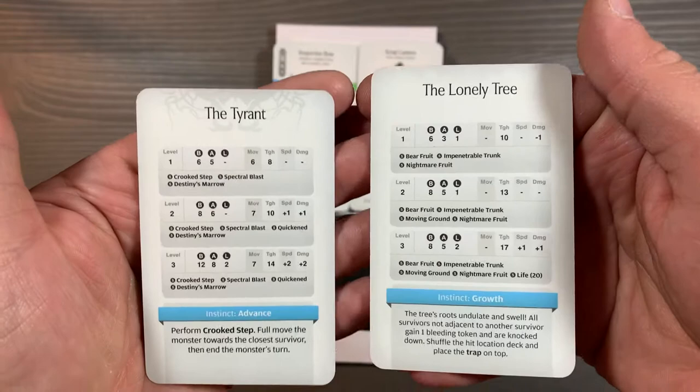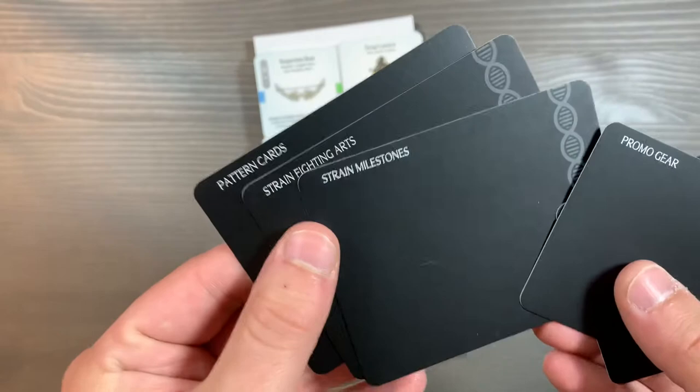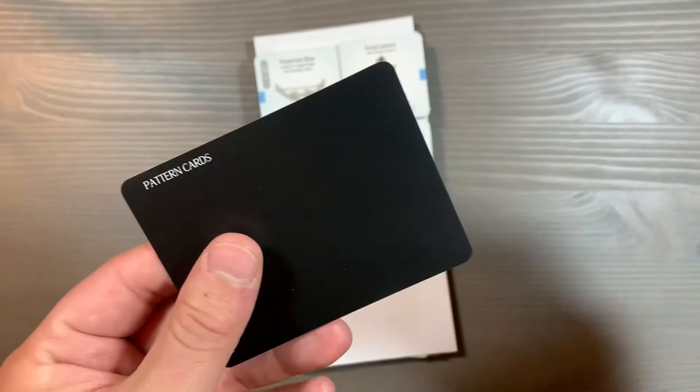We also have some Dividers for the game. We have new Dividers for the Pattern Gear, the Promo Gear for the Small Dividers, and then one for Strain Milestones, Strain Fighting Arts, and Pattern Cards. These are all very simple, straightforward Dividers.